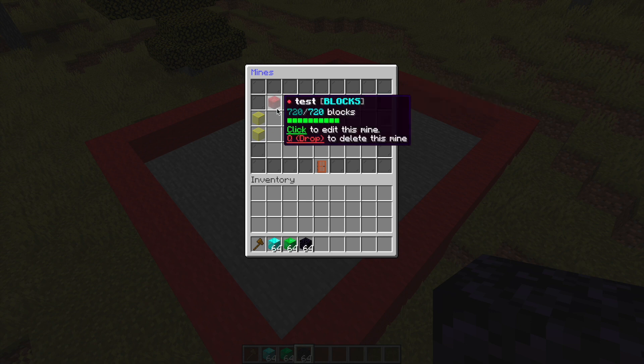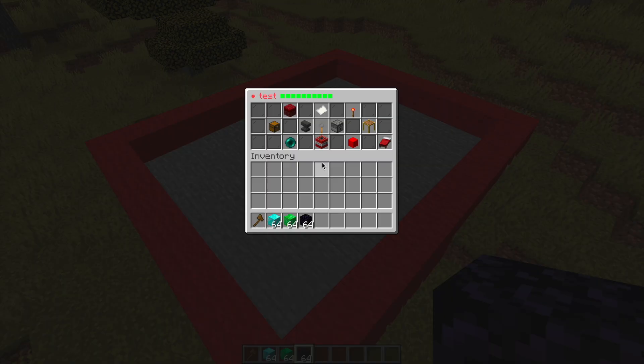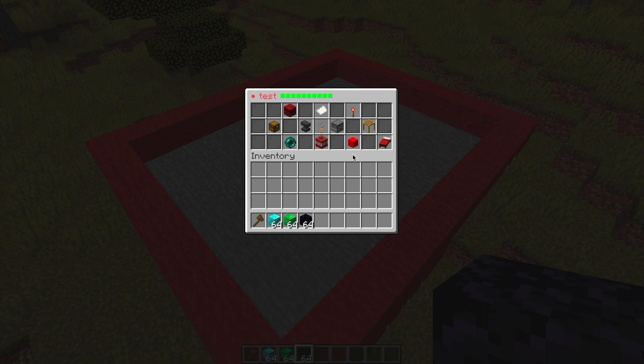If we do /RealMinesPanel, that's going to bring up the GUI. It lists all your different mines — I've only created one. You can see it's 720 blocks and it shows you the percentage that has been mined, and then if we click we're going to be able to edit it. There's a huge GUI with loads of different buttons that you can do various different things with.